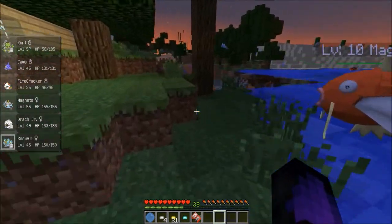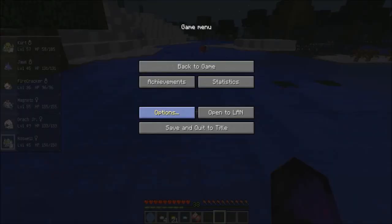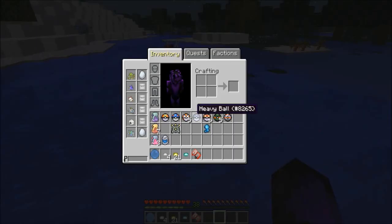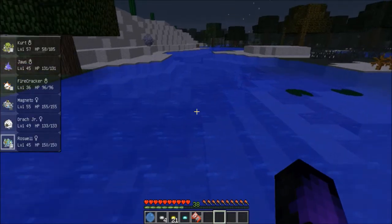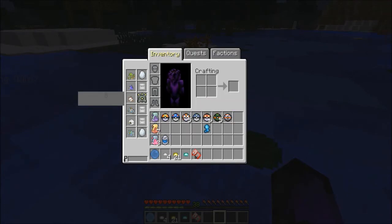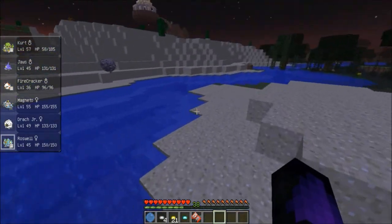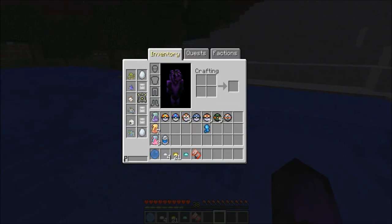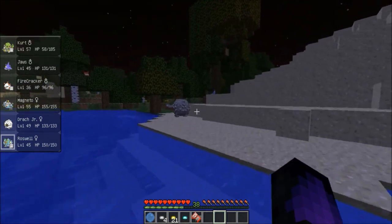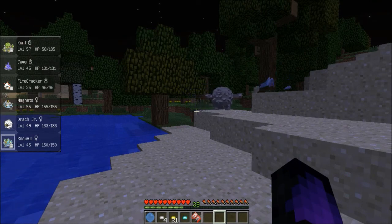We'll worry about what we're going to fight the gym leader with. Our heavy hitters will probably be Kurt and Roswell, unless we can get Firecracker to level 59 where he evolves — then he will be our heaviest hitter. They're going to have the lucky eggs, and we're going to go to Roswell. He's pretty low leveled — it's funny, he's the biggest one but one of my lowest levels.